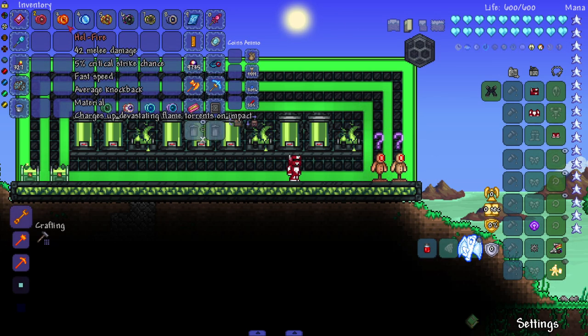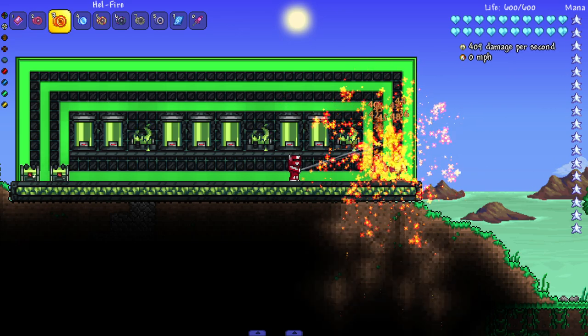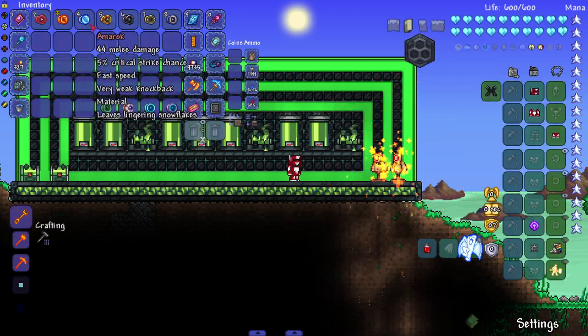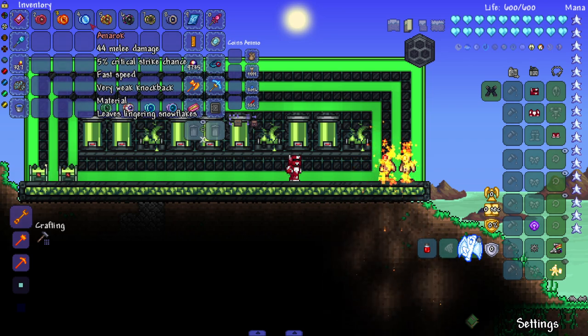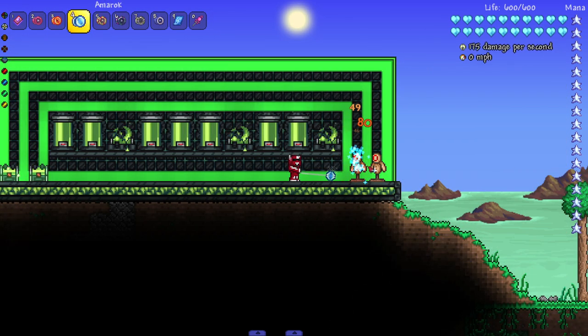Next up we got the Hellfire — charges up devastating flame torrents on impact. Good crowd control yo-yo right here. Yo-yos are usually really bad at crowd control since they had no special effects — they're usually just single target.